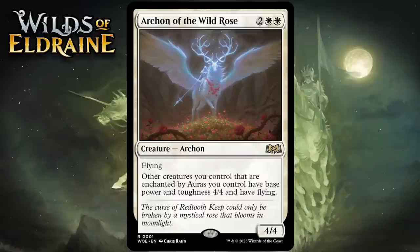The first card is Archon of the Wild Rose, which for 2 generic and 2 white is a 4-4 Archon at rare with flying. Other creatures you control that are enchanted by auras you control have base power and toughness 4-4 and have flying. A 4-mana 4-4 flyer is still a really impressive baseline, and this format has more than enough auras for the rest of the Archon's text to come up pretty often. In many white decks the Archon will immediately impact the board by buffing a smaller creature and sending it into the air. I'm giving it an A-.